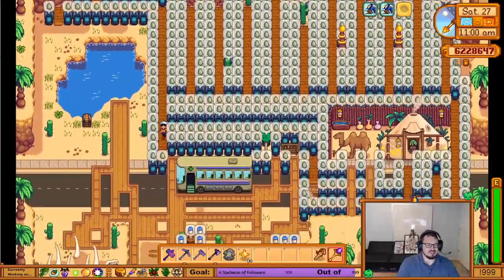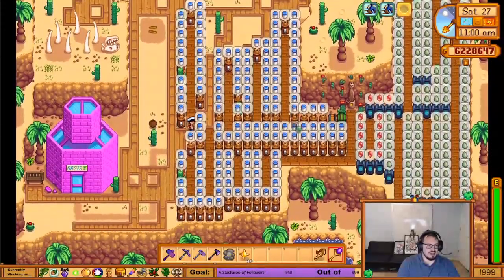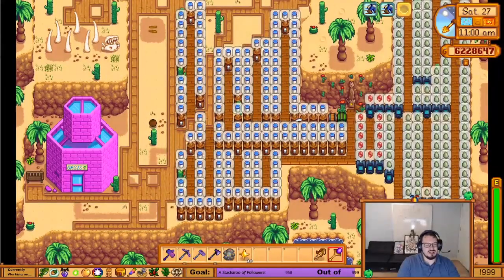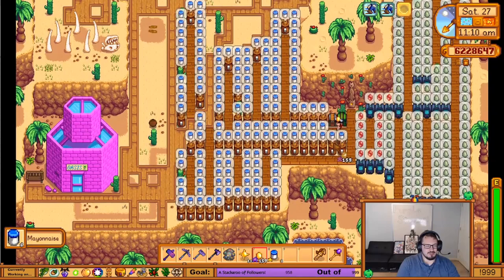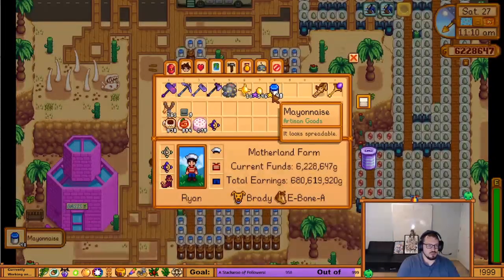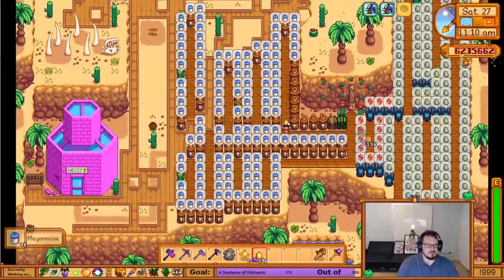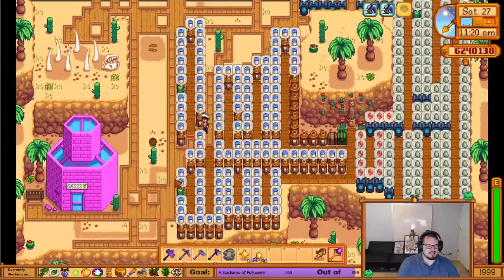Right here I have mayonnaise machines. Some people ask me why I use mayonnaise machines at all — I've got golden chickens, and they're actually not bad for making a little bit of money. You just pop them all in here and each one gives you three gold-quality mayo, and they sell for quite a bit. That's pretty much it for my desert.